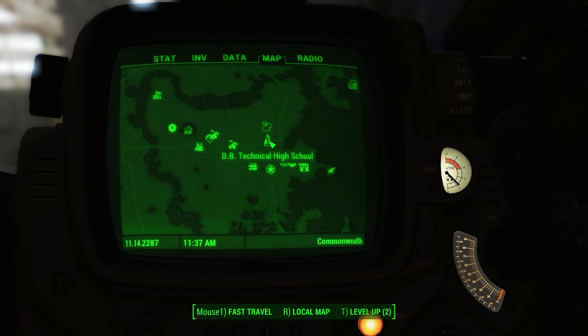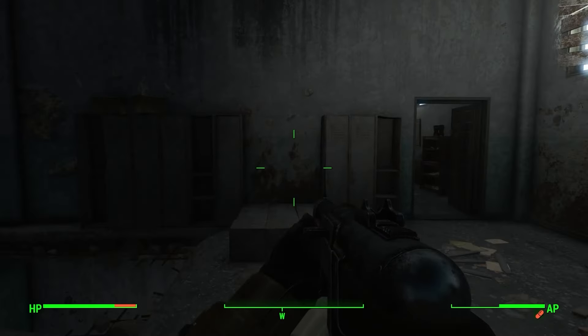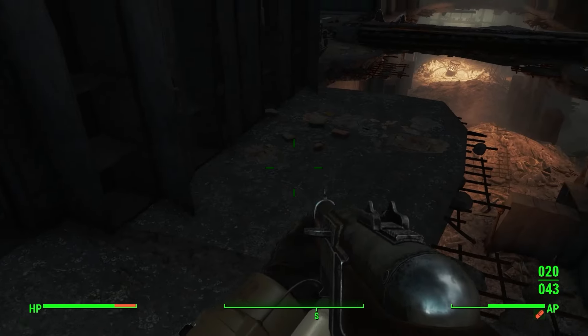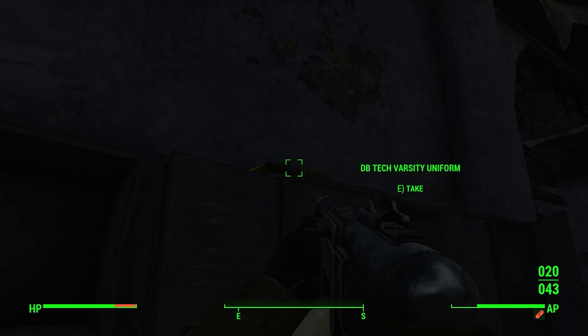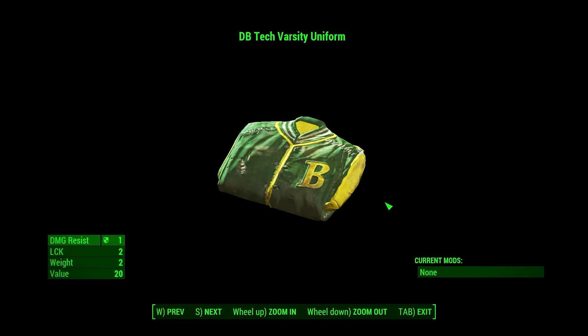The first outfit on this list comes from the DB Technical High School. When you get here, make your way to the second floor, and on top of a locker at the back of the hall, you will find the DB Tech Varsity Uniform. This outfit won't really give you any damage resistances, but it will increase your luck by 2.